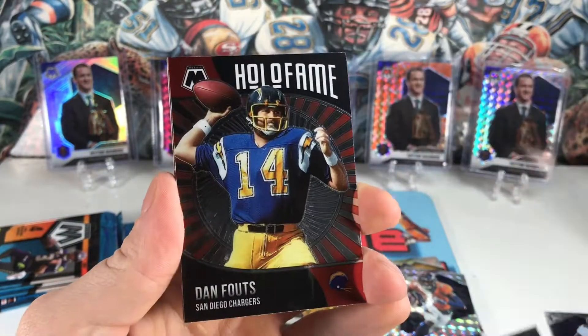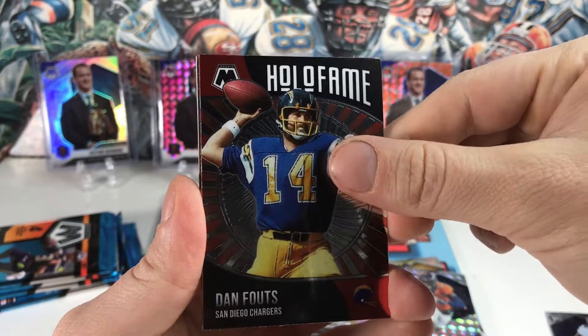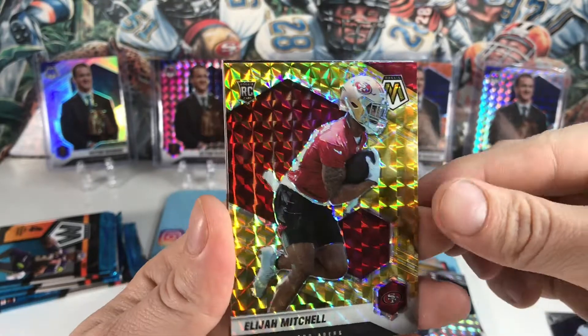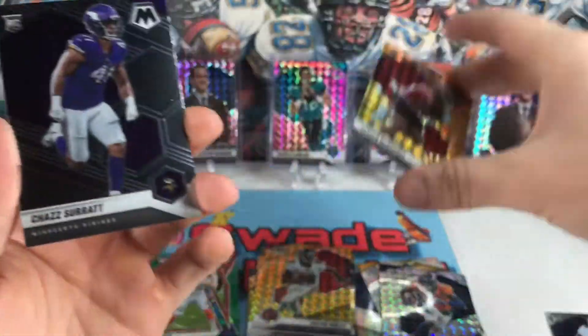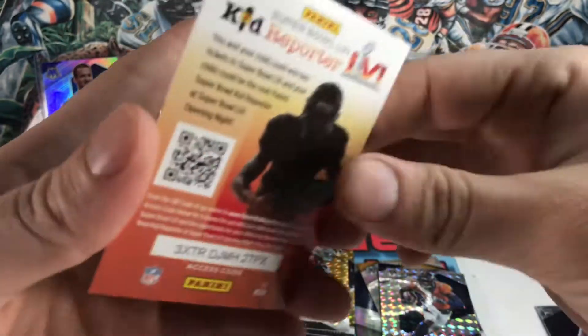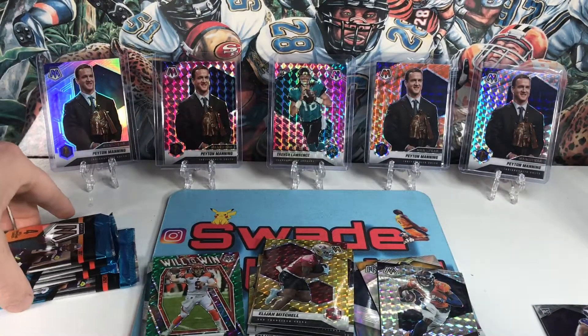Got Jonathan Taylor, Dan Fouts, Hall of Famer, and a rookie of Elijah Mitchell — that's not a bad one. Chaz Surratt as well. Four packs left.